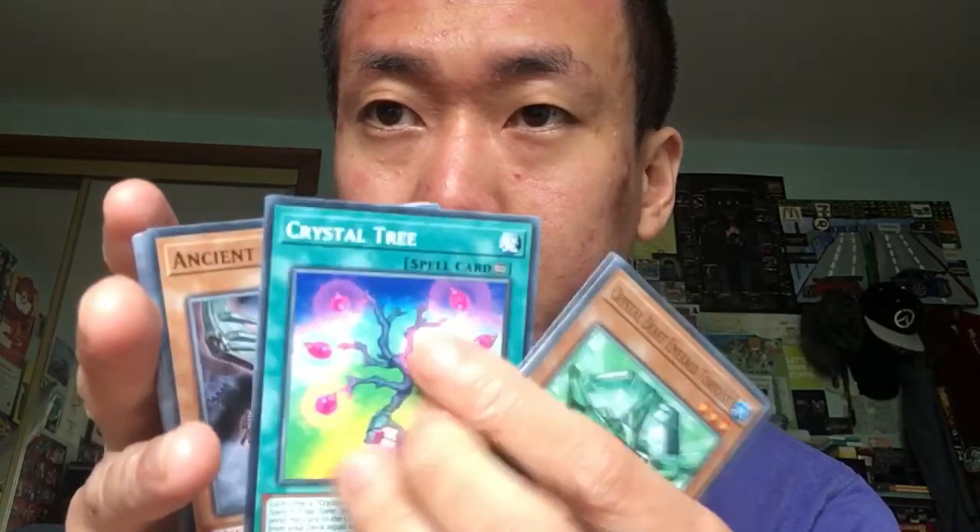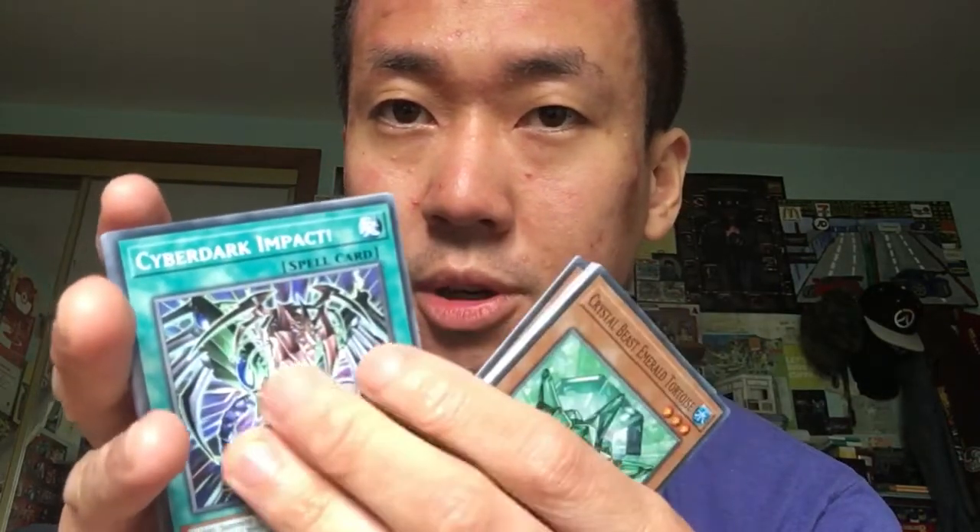Definitely keeping that because I want to build the Ancient Gear stuff again — the Dr. Crowler stuff. Sapphire Pegasus again. Crystal Tree. Ancient Gear Worm again. Cyber Dark Impact again. Sea Stealth Attack — that's the first time they've put it as a common; it used to be a rare in one of the Legendary Duelist packs. And this one's interesting: Legendary Fisherman 2 — that used to be a super rare back then, and I think this is the first time they've put it as a common.